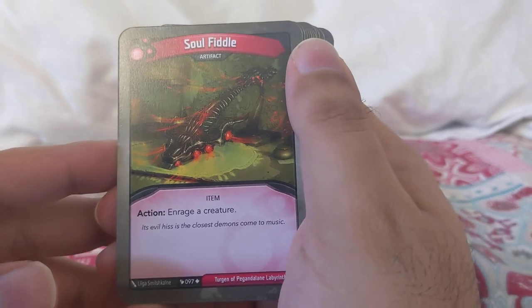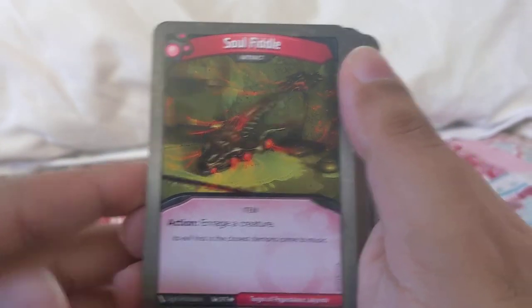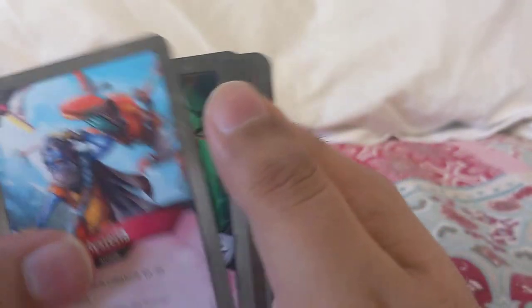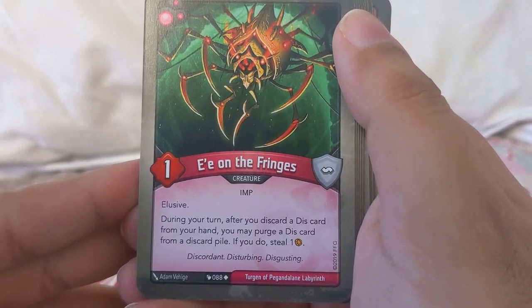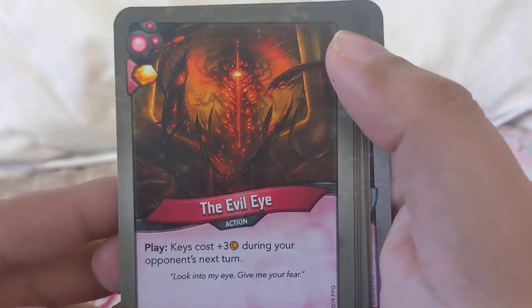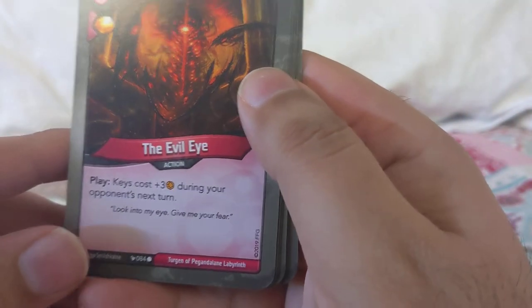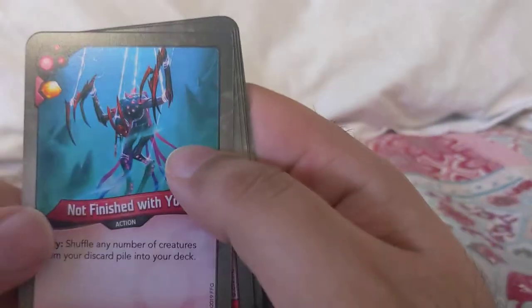Snagglet: elusive — action, choose a house; if your opponent chooses that house as their active house on the next turn, steal two. Very good, a great way to control houses. Soul Fiddle: enrage a creature. Hysteria: return each creature to its owner's hand — very good card. Eon and the Fringes: elusive — during your turn, after you discard from your hand, you may purge a card from your discard pile; if you do, steal one. Two of those.